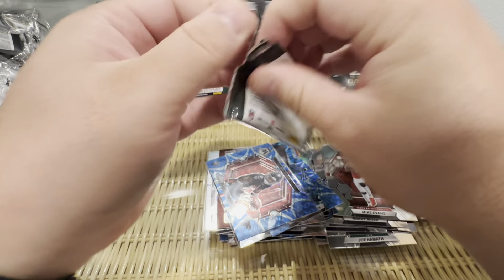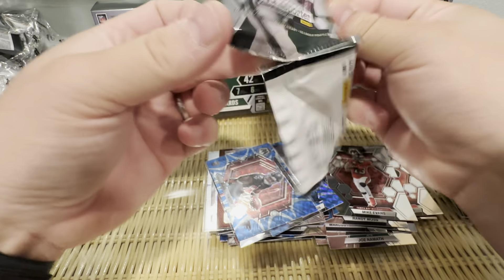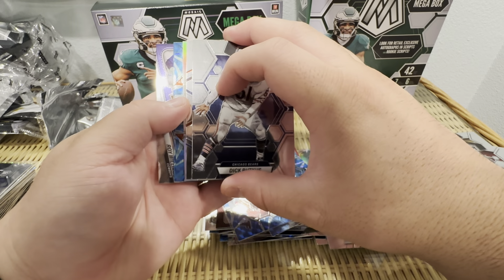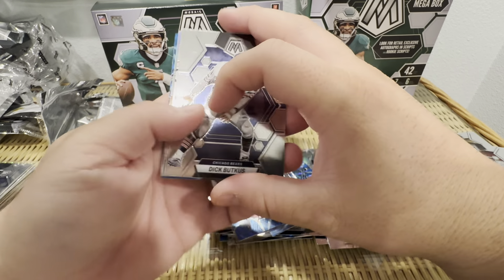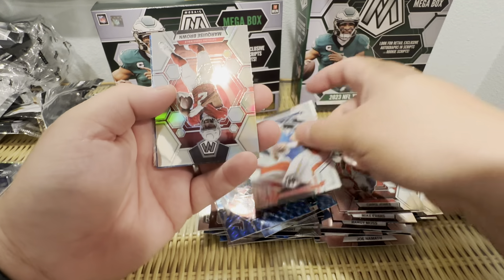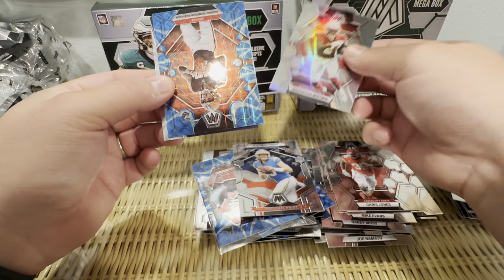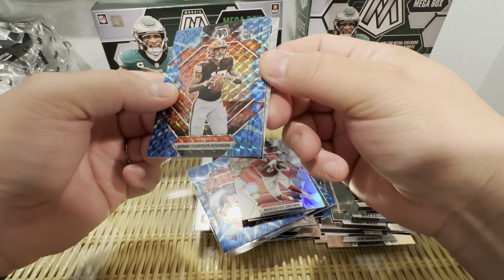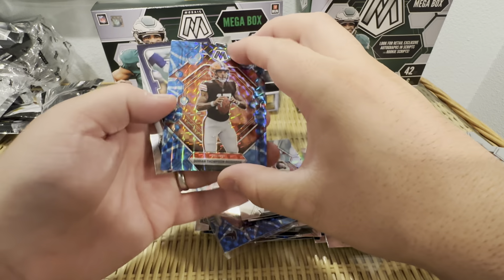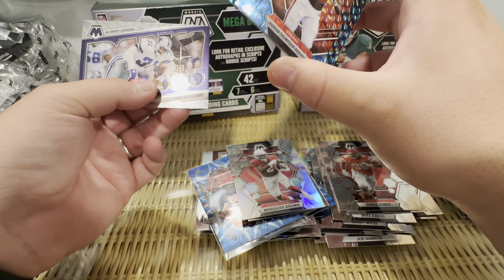Last pack magic — I've got a couple blues and a silver. Dick Butkus, Chris Jones, Justin Herbert. Can we get some of the big cards? Marquise Brown, we got the rookie Dorian Thompson-Robinson, and then Josh Jacobs and Roy Williams.